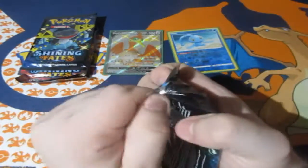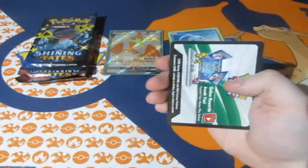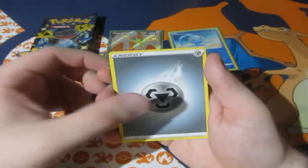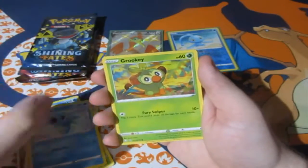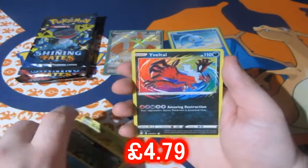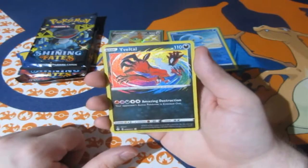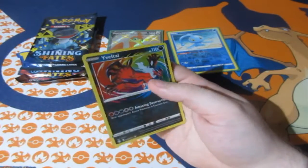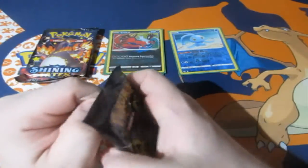Next pack. We got ourselves a Metal Energy, Floatzel, Dartrix, Bolgai, Horsey, Grookey, Morpeko, Spinarak, Breezel. Let's go! Another Amazing Rare EvelTel — let's go ladies and gentlemen, that's awesome! And a Zelebi normal rare. This is amazing, this is insane — OMG people, that's definitely an OMG right there.